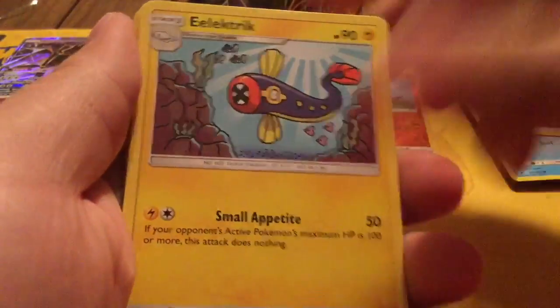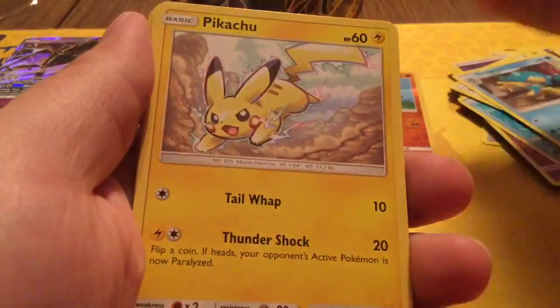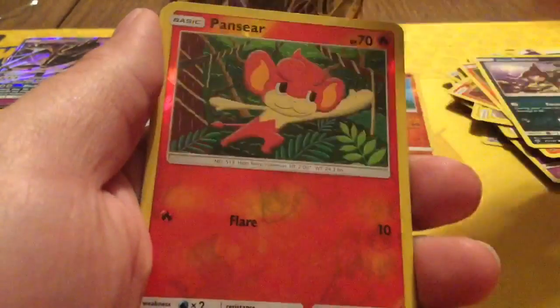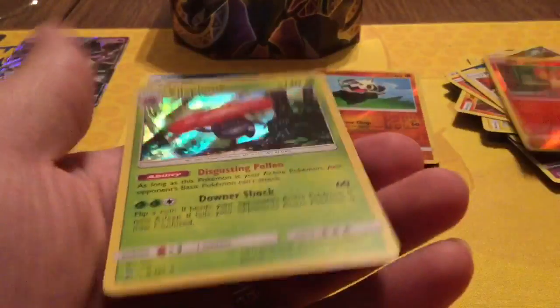Come on, Tapu Fini. See if we can get some good pulls to at least meet one out of those ten. We're starting off with Psychic Energy, Electric, Bouffalant, Simipour, Pikachu, Pansear, Charmander, Alolan Rattata, Porygon, Pansear Reverse, and Flareon Hollow.